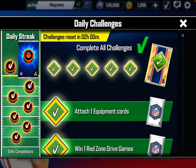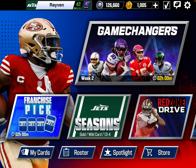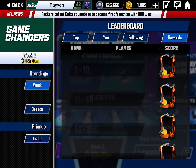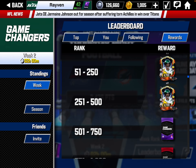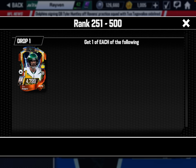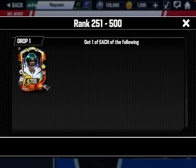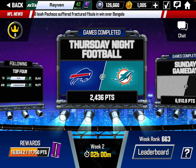The daily challenges are two hours out. Out of curiosity, let me look at the rewards. I was in 663 - I needed to get top 500. I made some really bad picks, but a lot of my guys got injured too, so I missed out on the Rodgers. I'm sure he will be in this week's event, especially since the Jets are playing on Thursday versus the Patriots.